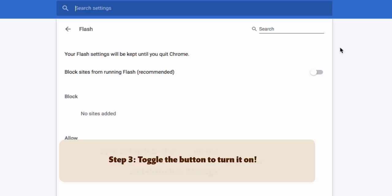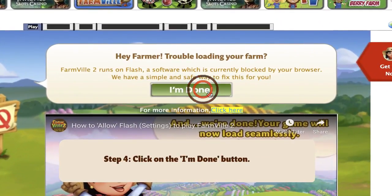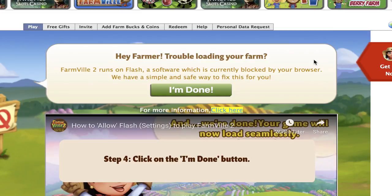Once you're on the settings page, all you have to do is toggle the button from green to blue. Don't forget to return to your game page and click on the 'I'm Done' button when you are complete.